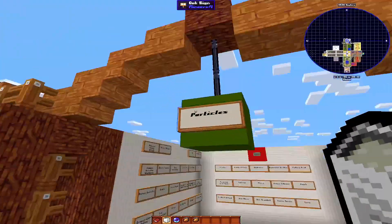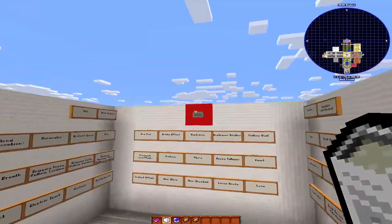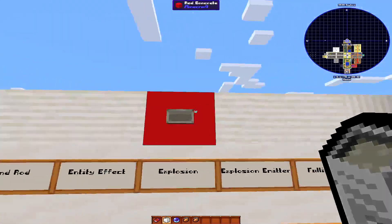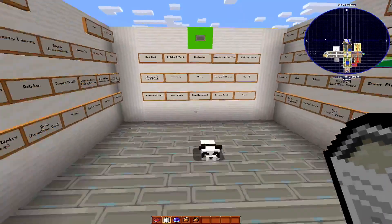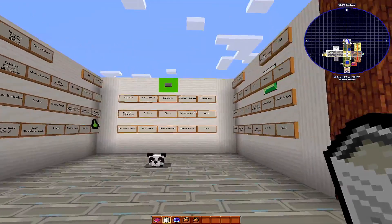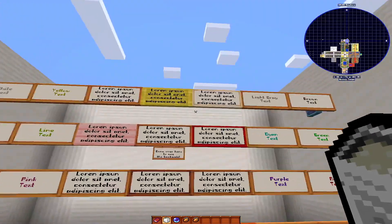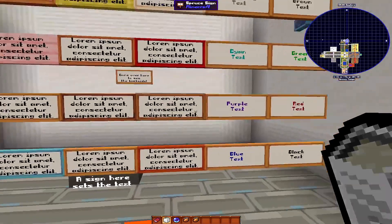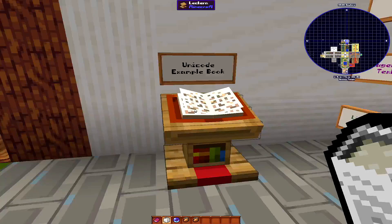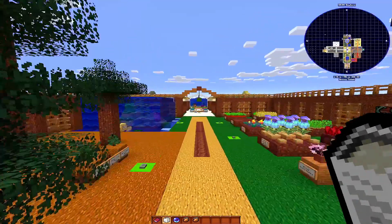I don't fully understand this particle section — it doesn't really show all of them properly as they cycle through. You can see all the signs here and how they look. The look of the book has been changed. On to the next thing for you guys to see.